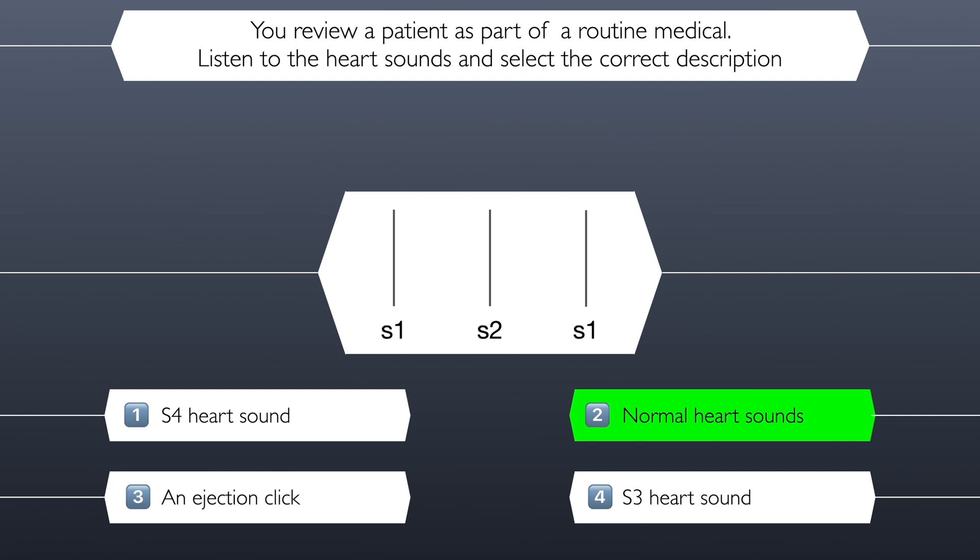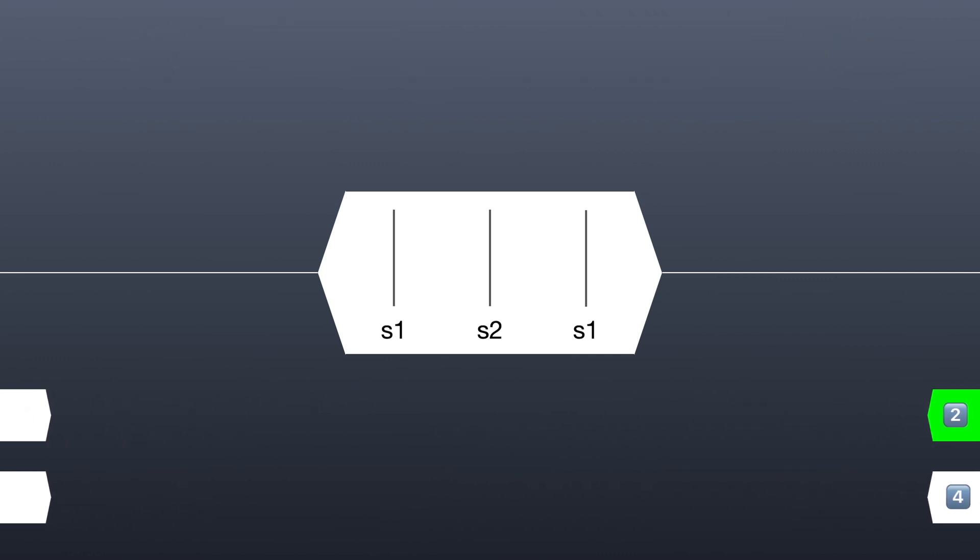Let's use a graphical representation to visualize this answer. This was the S1 and S2 heart sounds, which are normal. Let's move on.